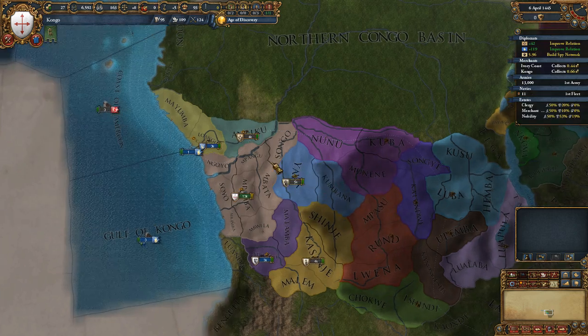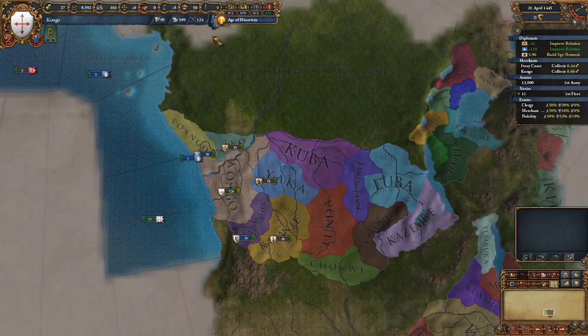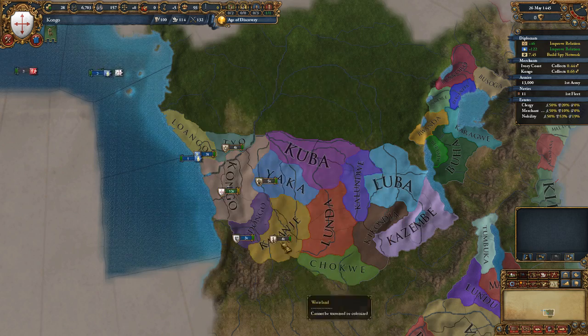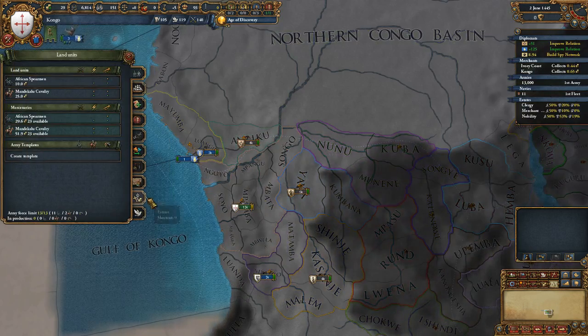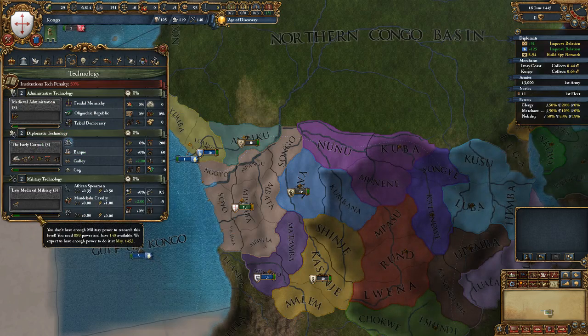I'll hold off on hiring another advisor for now. I'm going to pass on taking on a bunch of vassals and instead start incorporating my vassals pretty quickly. Possibly developing a large city — developing feudalism in here as fast as I can. Not the Renaissance — feudalism.